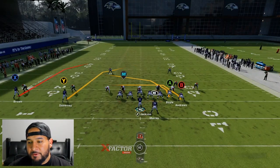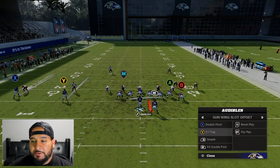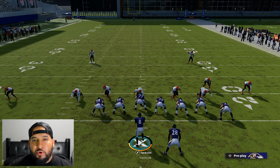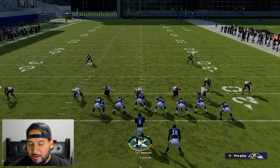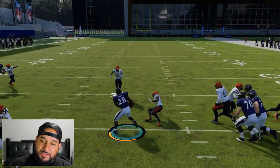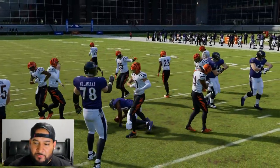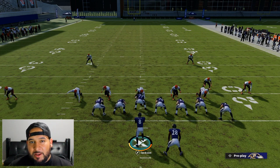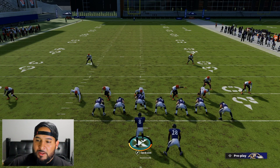Since we're out here, let's audible to the O1 trap. This is a good defense to run it against — they're really spread out and probably playing quarterback contain. The O1 trap just speaks for itself — it's one of the best run plays in the game. You're almost guaranteed three yards every time you run it, especially if the middle of the hole is opened up. When four down linemen spread it wide open and you hit them with the O1 trap, it's over.